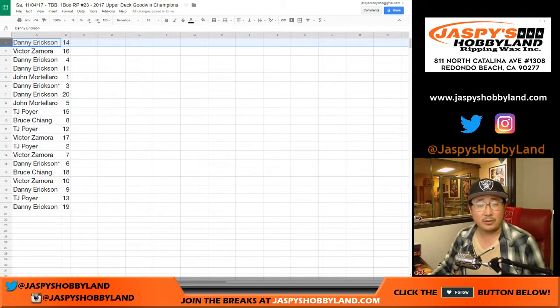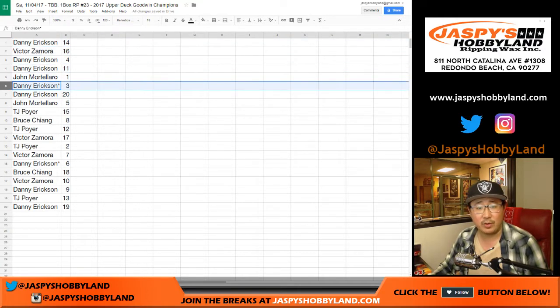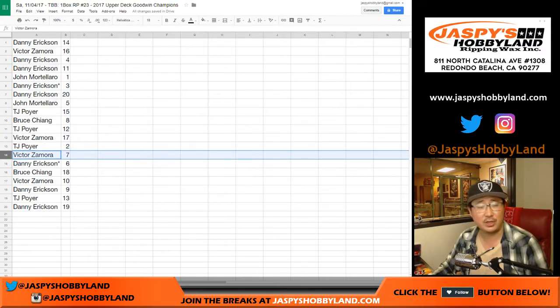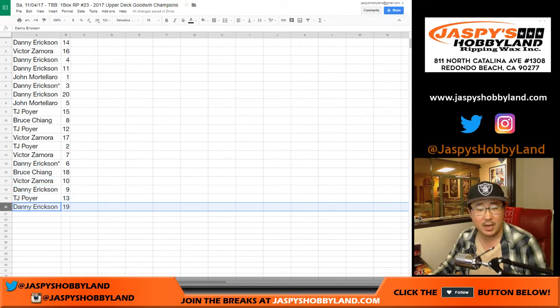All right, so Danny with 14, Victor with 16, Danny with 4, Danny with 11, John with 1, Danny Erickson with 2, 5, and 20. TJ with 15, Bruce with 8, TJ with 12, Victor with 17, TJ Poirier with 2 — different TJ than TJ in the room right now. Victor with 7, Danny with your other last spot mojo, 6, Bruce with 18, Victor with 10, Danny with 9, TJ Poirier with 13, and Danny with 19.